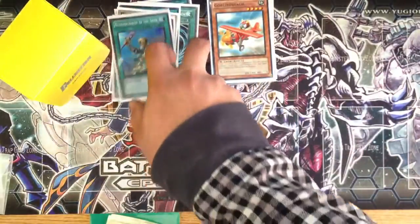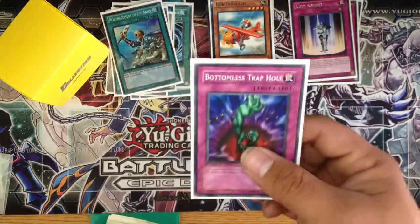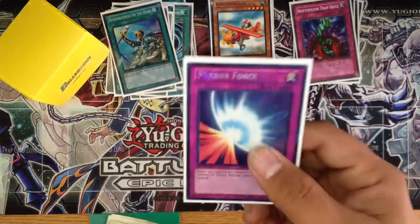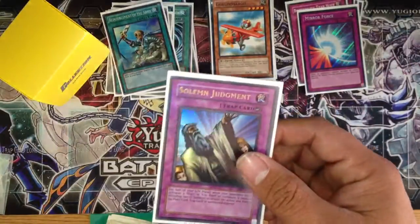Moving on to the Traps: I run three Copy Knights, one Bottomless — obviously I'm going to run two, I just don't have the extra one right now — one Mirror Force, I'm going to run two of these as well, and one Solemn Judgment.